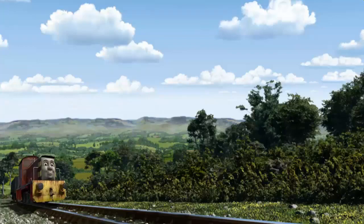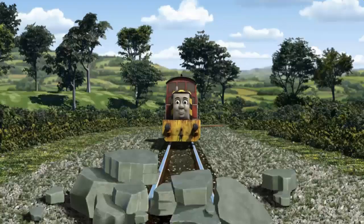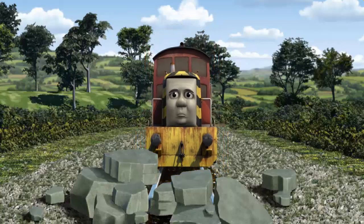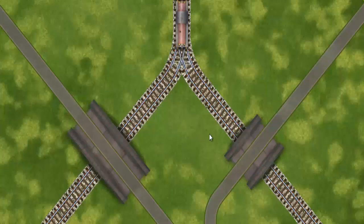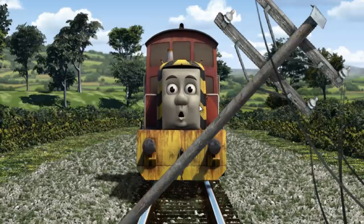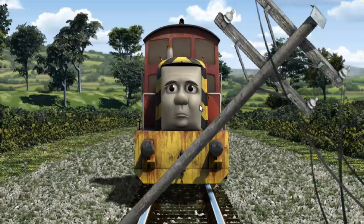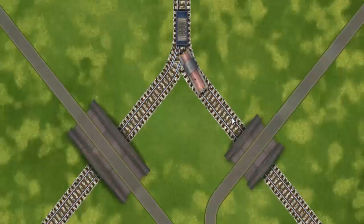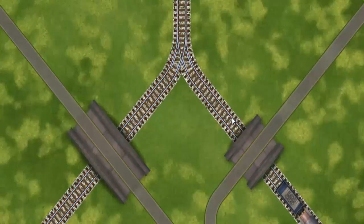Salty went through the countryside. Suddenly, Salty had to stop. He needed to go a different way. Find the track that goes under the shortest bridge. Salty was on the wrong track. He would have to go another way. Find the track that goes under the shortest bridge. Let's go!